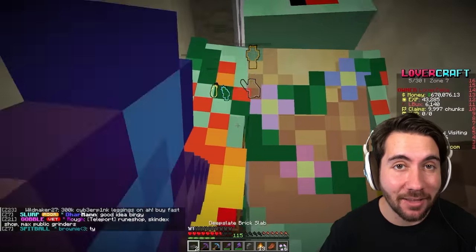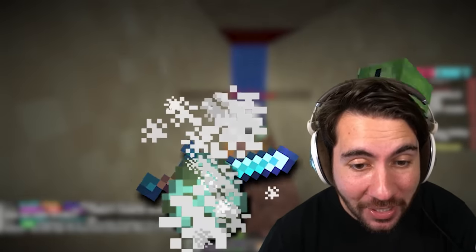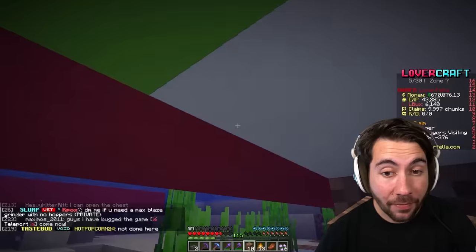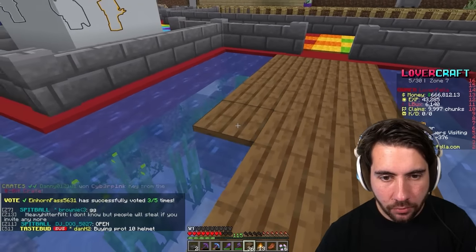I got a zombie spawn egg — how did I get that? The way Isaac got the zombie spawn egg is because there's a very rare enchantment on this server that lets you occasionally get an egg when killing a mob. My zombies are way better — that's some good money, Isaac, and we can definitely keep expanding.